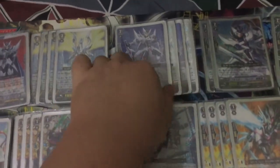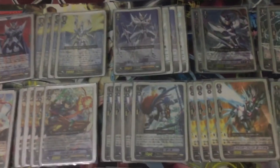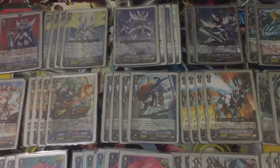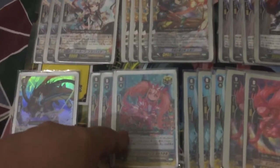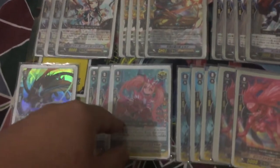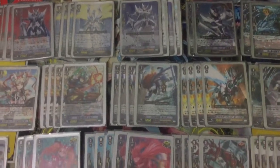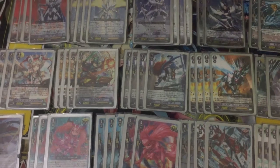Next, I run 4 Blaster Blade. He's the main guy in this deck. With a critical trigger, you can stand him again and have multiple attacks, which I did. And then with the Strike Alfred — the new Alfred stride — you can let your Blaster Blade get a Twin Drive. So it works.